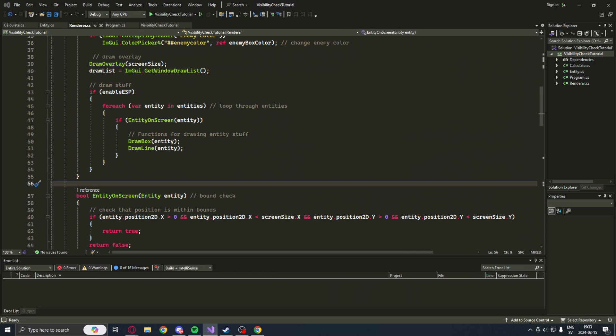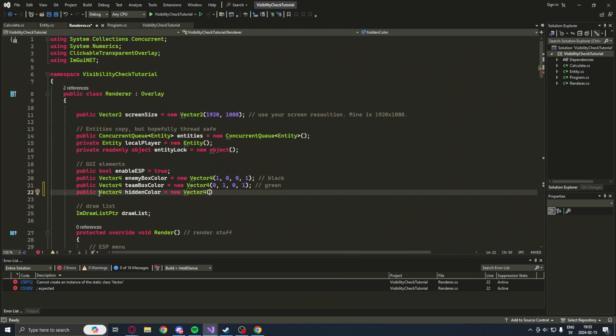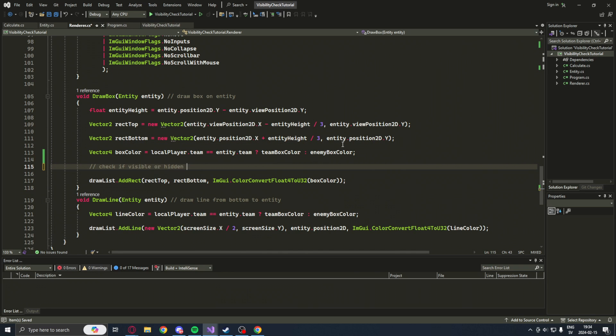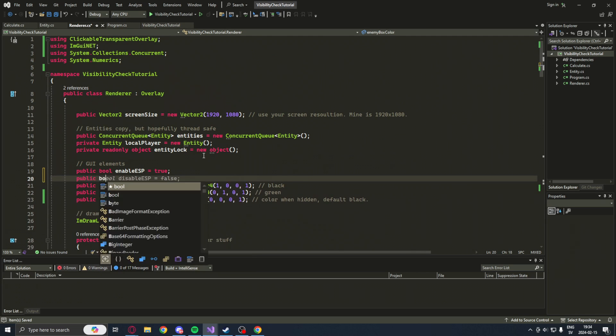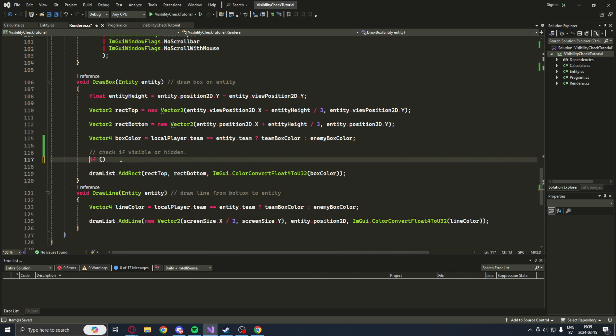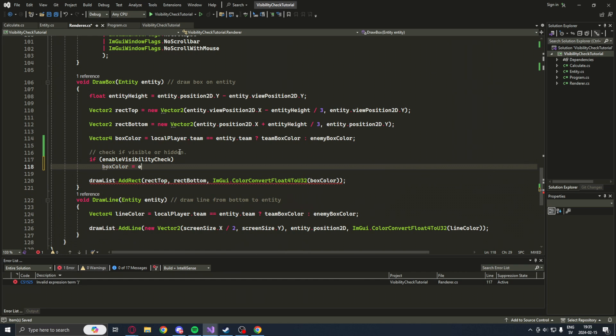After that, we can go into our renderer class and add the color that's default when they are hidden. So if they're behind a wall, we will set the color of the box to black. This is just a personal preference — you can choose whatever color you want. After that, we will go into our drawBox function and add a preliminary if statement. We will also add a boolean, enable visibility check, to check or uncheck it with a checkbox later on. This makes it possible to check if enable visibility check is true, and if so, set the box color via an inline if statement: if entity is spotted equals true, set it to the hidden color (black); otherwise keep the box color as it was before.